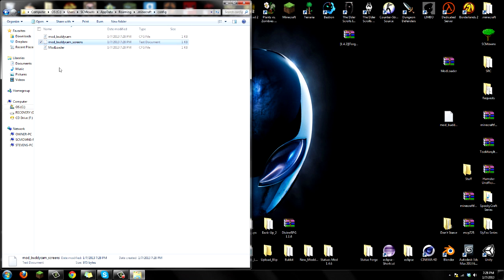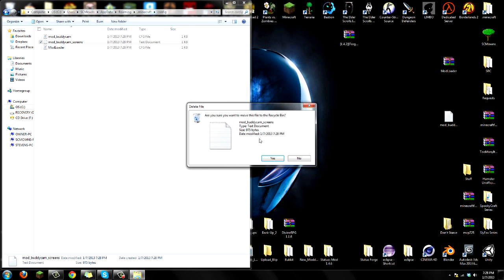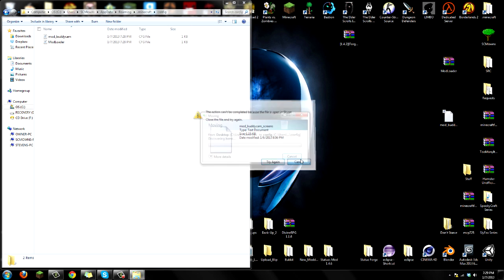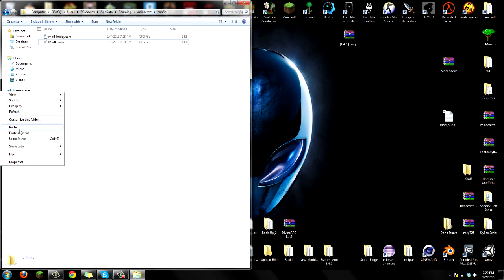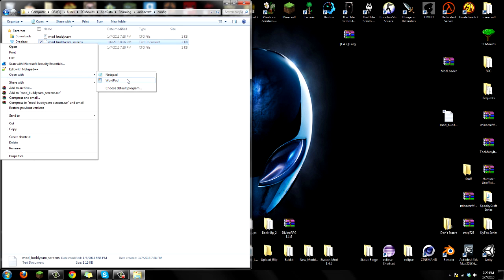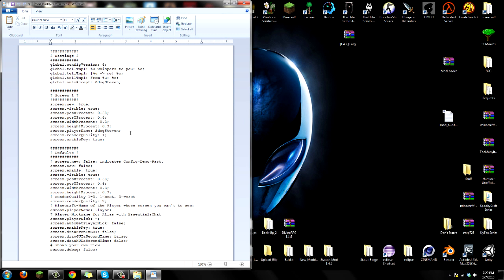The auto-generated screens config looks pretty bad, so exit that. Delete the mod_buddy_cam_screens from your configs folder - delete it, because you already have one that you downloaded from my description. Drag over the mod_buddy_cam_screens that you downloaded into your configs folder. Now right-click that file and open it with WordPad - if you open with Notepad it's not going to look great. Open with WordPad and it should come out looking nice and clean.